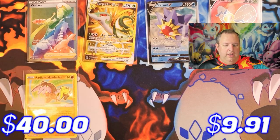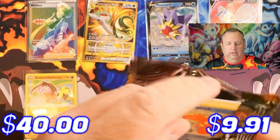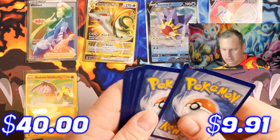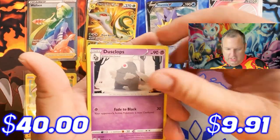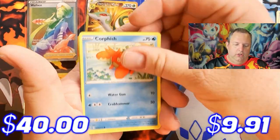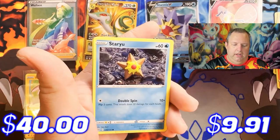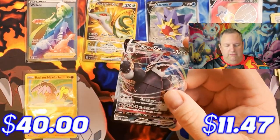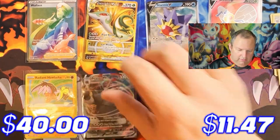On to Brilliant Stars — astral radiance is leading with three. We still have a chance at that rainbow rare Charizard. Brilliant Stars pack one: Energy, Dustox, Morgrem, Gabite, Corphish, Magmar, Spiritomb, Barboach, Starly, reverse holo Riolu — and an Aggron V-Max! I think I actually need him since I don't have any V-Max cards yet, so that's a nice pull.